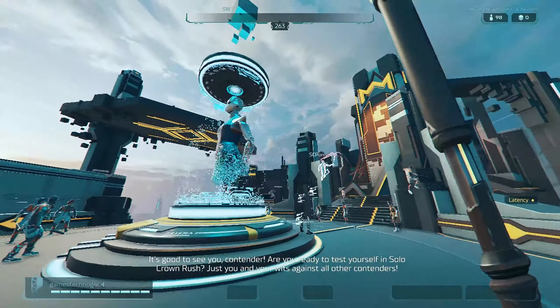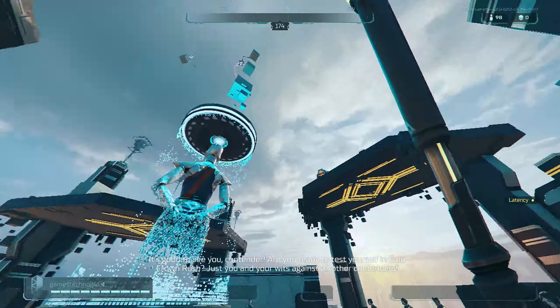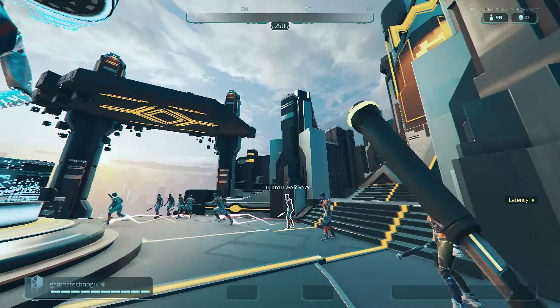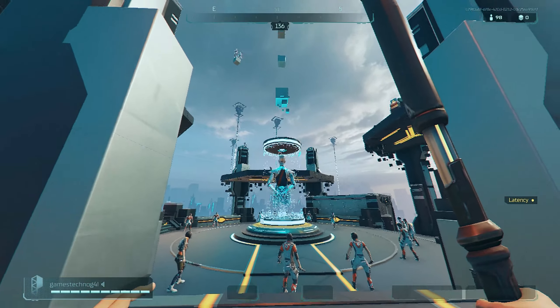Here we are in the waiting lobby. We have to get to that one right there, and I'm gonna show you how you do that. First off, we have to get to this first block above this statue — we have to get to this first block, and there are quite a few ways to get there, but we're gonna go through one.